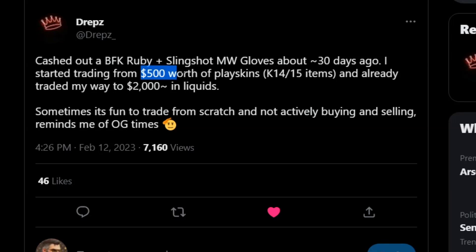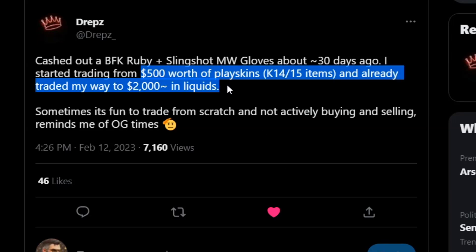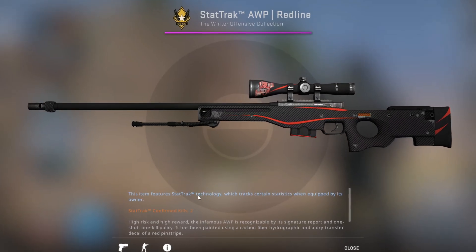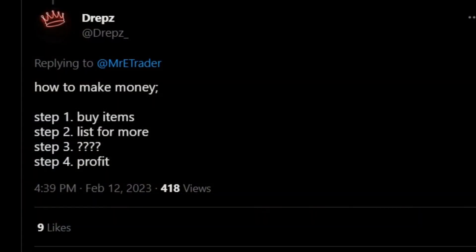This is Dreps and he just traded $500 worth of play skins to around $2,000 in liquid items in just around 30 days. Note that they were also Caddo 14/Caddo 15 items, which is important to note. Now also note that this isn't necessarily trading — it's just buying and reselling for a better price. It's a similar concept and literally anyone can do it.